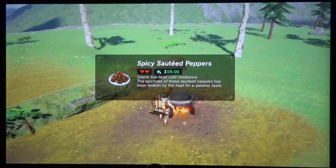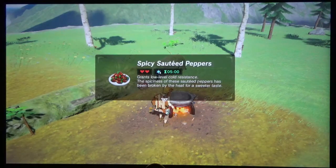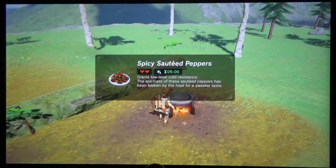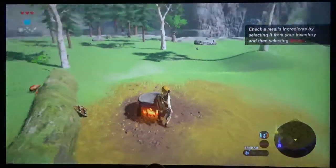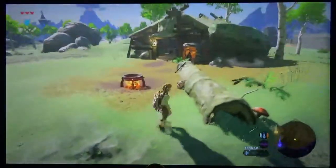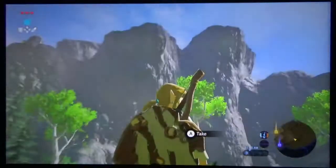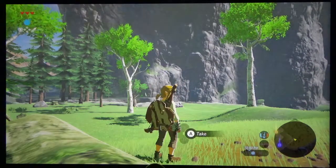You can cook some more things together — like if you get two spicy peppers and two sun shrooms, cook those together and that will give you a mid-level cold resistance for about ten minutes. Otherwise if you get cold-resistant clothing, you have to wear two pieces of clothing for a mid-level. I just wanted to show exactly how to create the cold resistance and the stamina boosts, because those will be helpful throughout the game and especially for two of the shrines in the Great Plateau region.